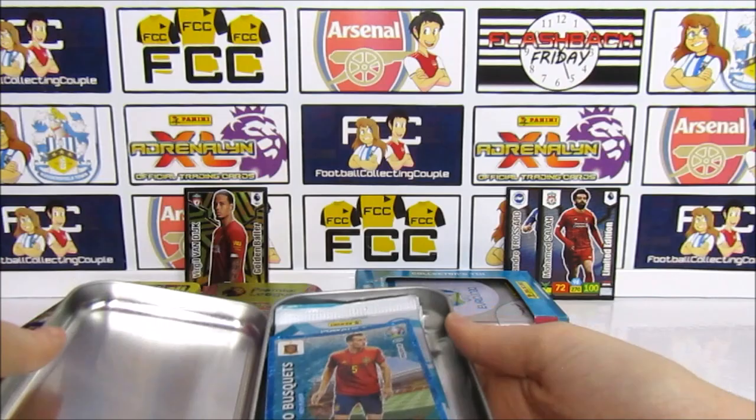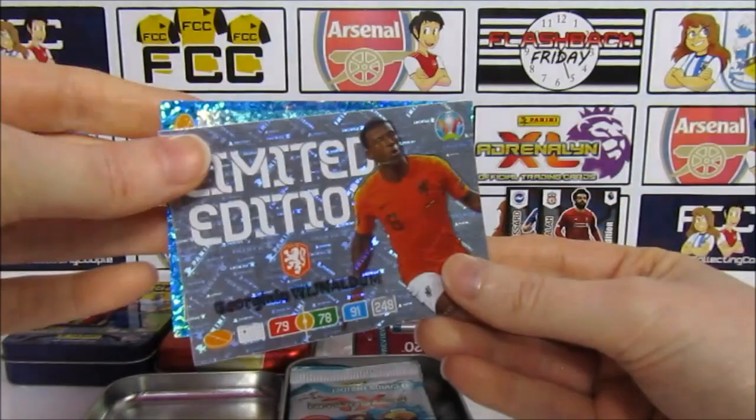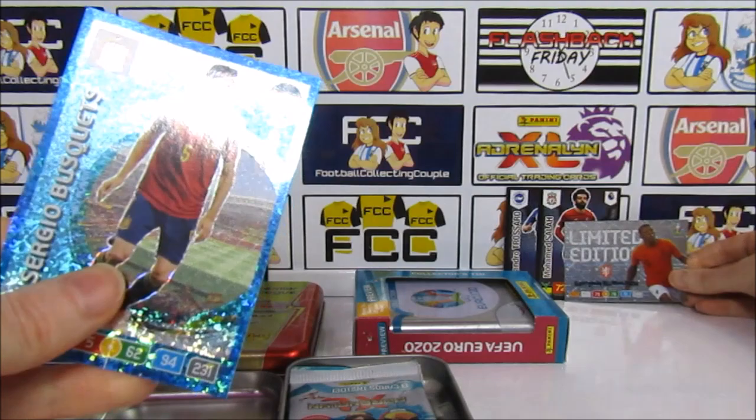We've got a Biscuit — we were kind of expecting a Master or something, but either way it's cool. And we have a Warnaldum, which is one we can add to the binder. Pretty happy with that.